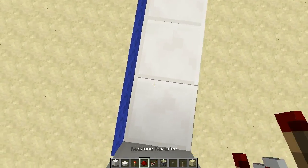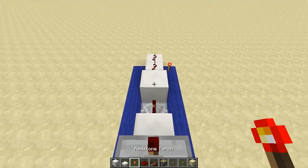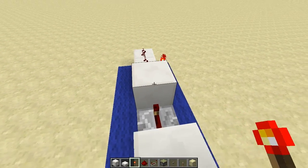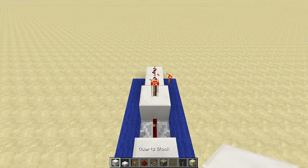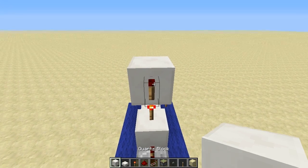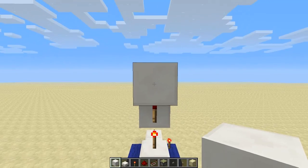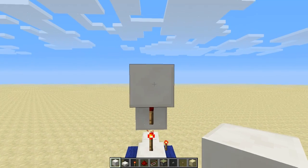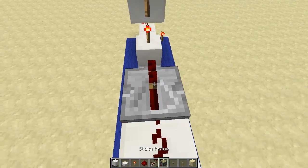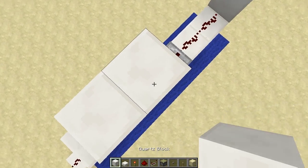We're going to place 2 bits of redstone and a repeater on the default setting. Then on the first raised block here we're going to place a torch, a block on top of the torch, a torch on the side of the block, and a block on top of that torch. Now this block is going to have to be your door material because it will be visible. We're then going to place 2 pistons here and another block of your door material here.